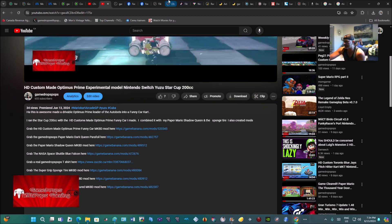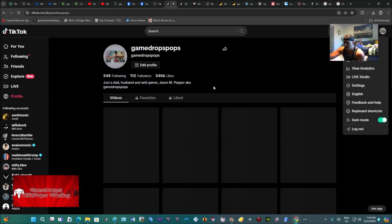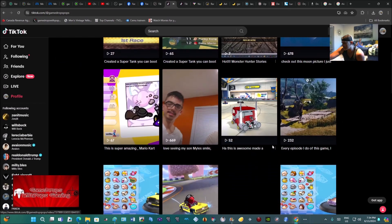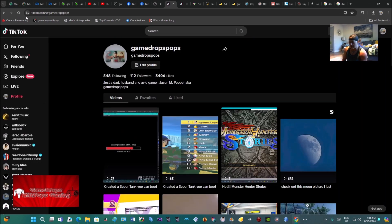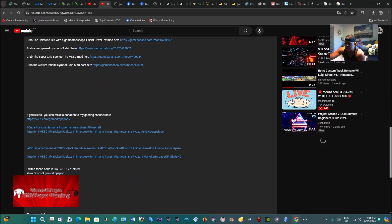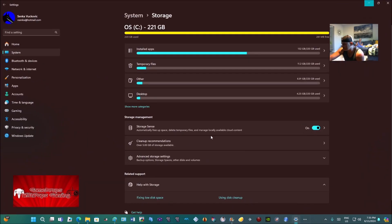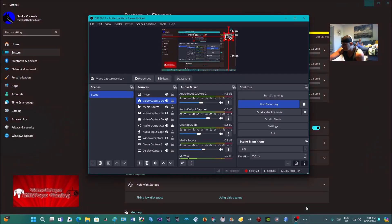Check out my TikTok page right here — I've got a lot of gaming stuff on it, my cat workout videos, food recipes I make, and projects around my world of Game Drops. Hopefully you can follow me there. And if you already are, thanks so much. Here are my console codes if you have a Switch — here's my Switch friend code, Xbox, PlayStation. I'm out of here for now; I'll be back tomorrow. Peace, bye.